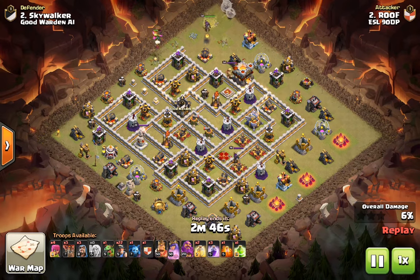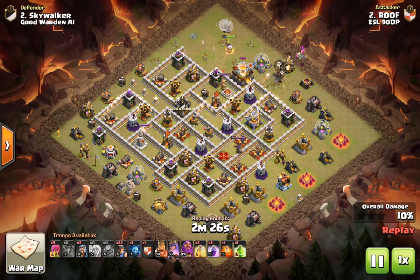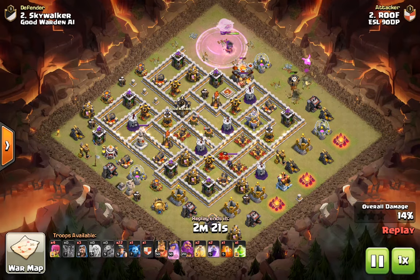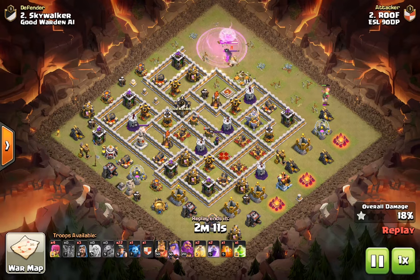This is my favorite strategy overall for this tournament — I think I used it for almost every war. It's basically a Queen Charge Miner with a Jump Spell. I don't think I used a Jump Spell in every single raid, but I did for most of them, because it's much safer than failing a Wall Break and then not getting the Town Hall or something. You really have to be careful in these tournaments.